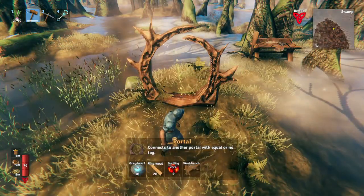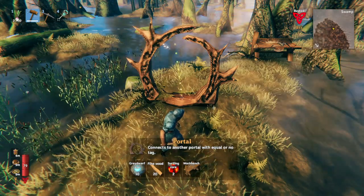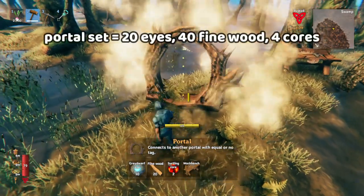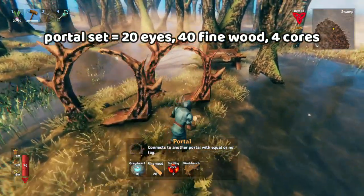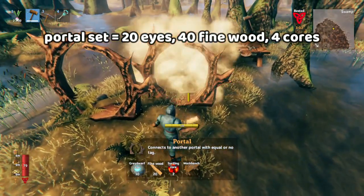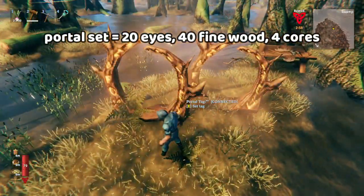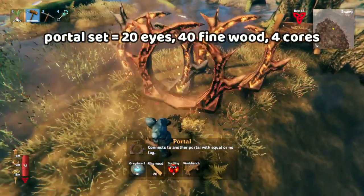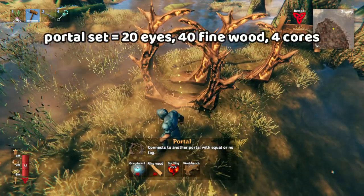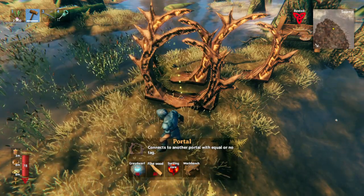Another player favorite is portals. Most players make a lot of portals when they play Valheim. One portal costs 10 greydwarf eyes, 20 fine wood, and 2 surtling cores, and it needs to be built near a workbench. However, you're always going to make them in pairs, right? One of them might already be constructed in your base, but you're not going to just make one portal. So realistically you need 20 greydwarf eyes, 40 fine wood, and 4 surtling cores per pair of portals.